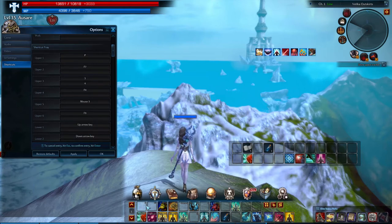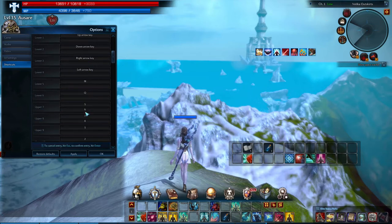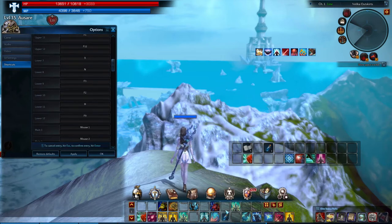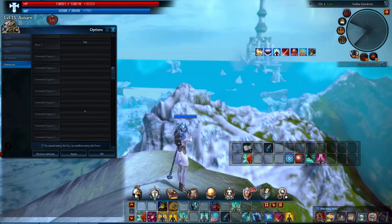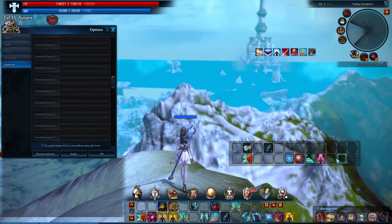Upper is right here. Lower is right here. Then it goes second half of upper, second half of lower here. Main are these three right here. Extended upper is right here. Extended lower is right here.